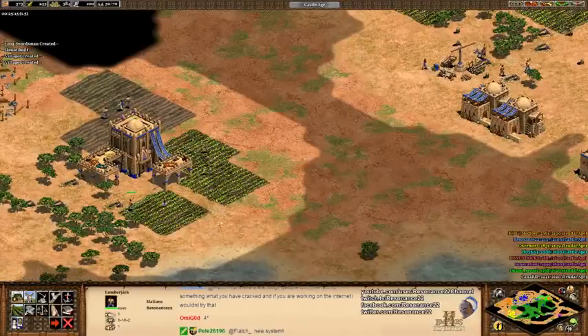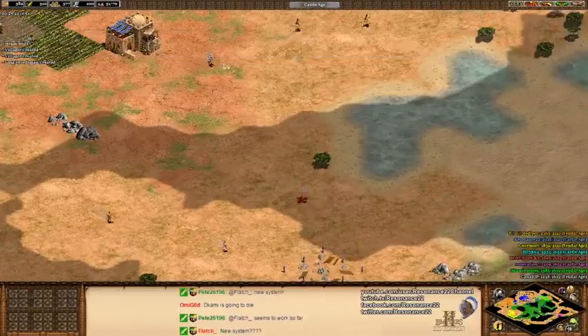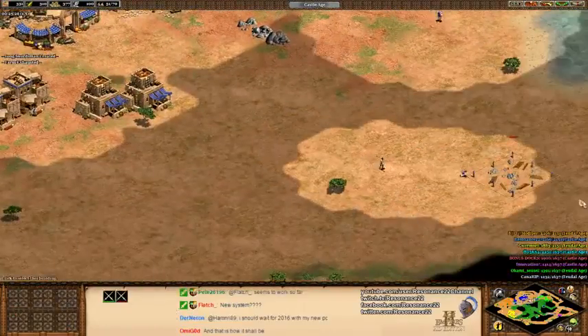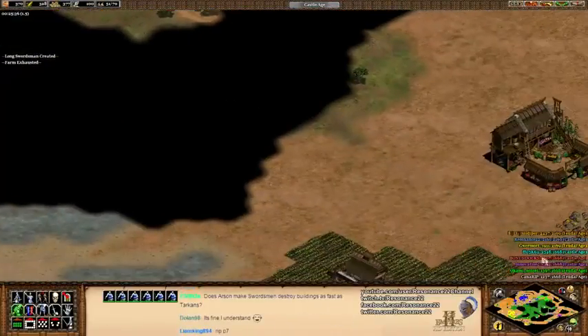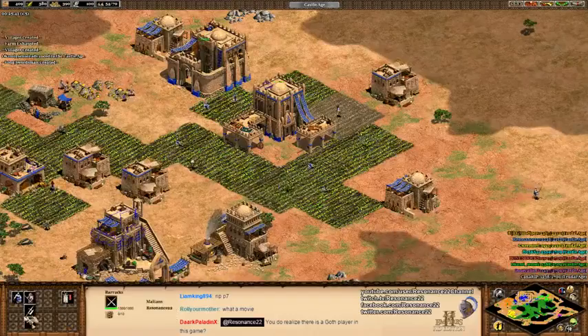Do I even get Forging to kill buildings even faster? Building another barracks — I'm building this one significantly further out so I spend a little bit less time walking. I should probably really get Squires. I bet Innovation won't see this coming.